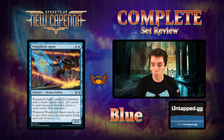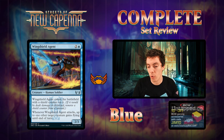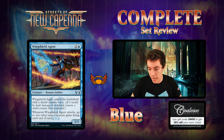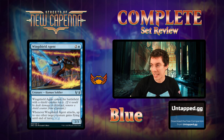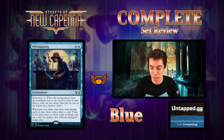Wing Shieldian - three mana for a 2/3 that ETBs with a shield counter on it. Whenever it attacks, up to one other target creature gains flying until end of turn. Really good limited card - a 2/3 for three with a shield counter is almost good enough by itself, because you can offer the trade and it stays alive - kind of like a weird persist effect. But this thing also gives things flying. Super solid limited card, a lot better if you're playing the Brokers counters archetype.